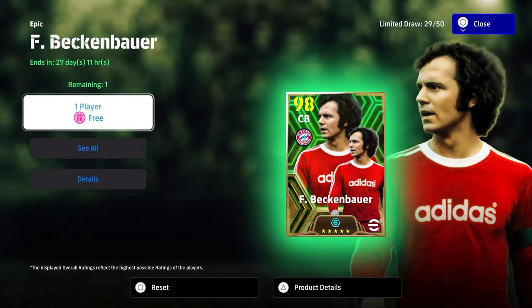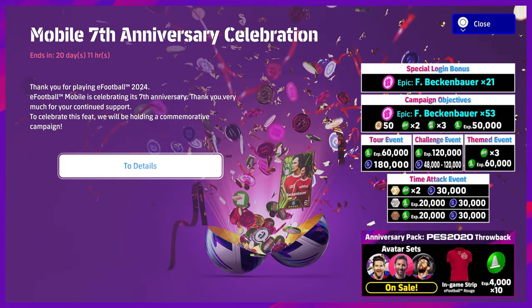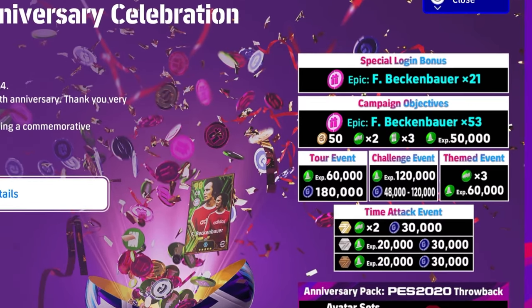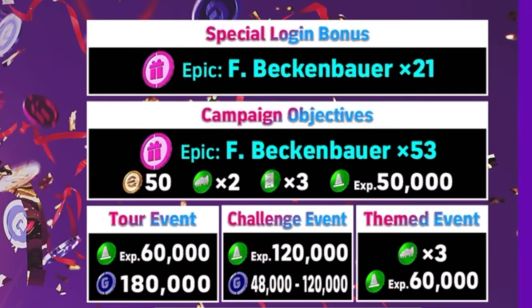Let's get straight into it, no waffle. I don't know why people are confused about this because it tells you exactly what we're going to be getting with the login bonuses and with the campaign objectives once you clear those for those bonuses. So from this main banner here, the anniversary celebration, you will see that you're going to be getting 21 spins at Beckham Bar — 21 epic agents or epic tokens to be able to spin for Beckham Bar.